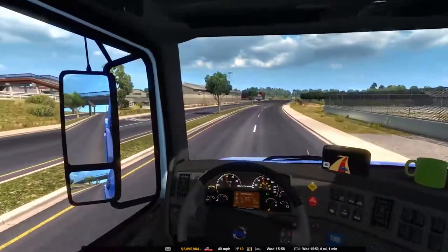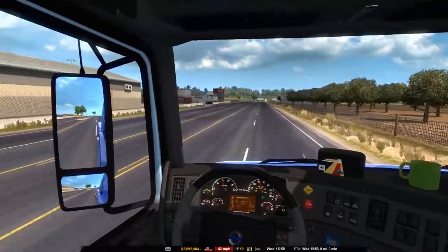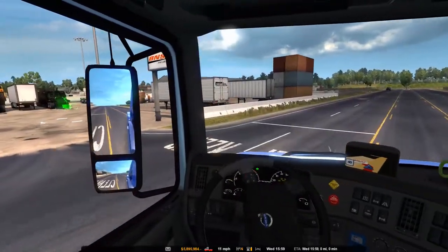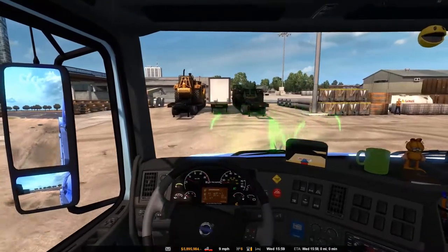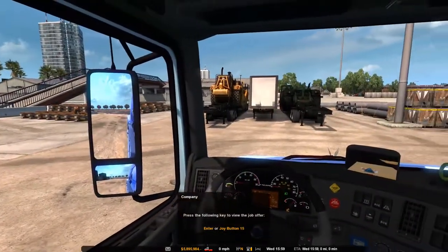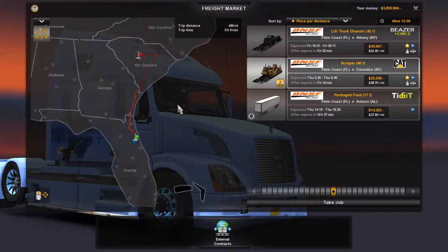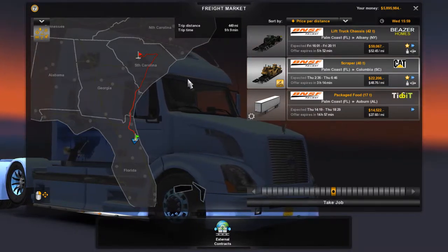Hello truckers, welcome back to American Truck Simulator. We are headed up to pick up a load here, as you can probably tell by the GPS. We're in Palm Coast, Florida, going to be heading up to Columbia, South Carolina.